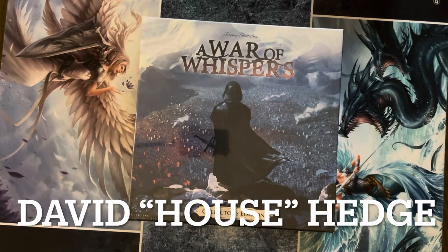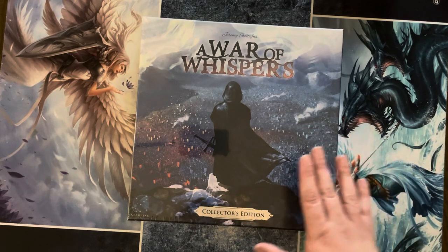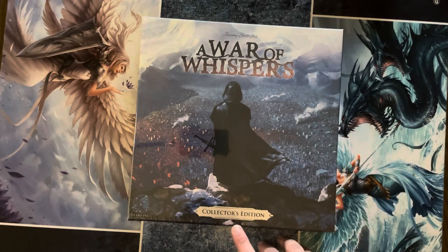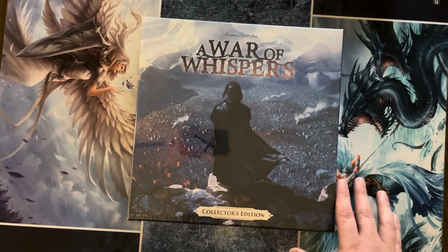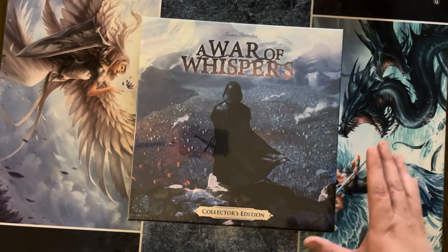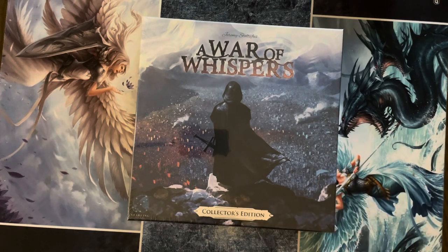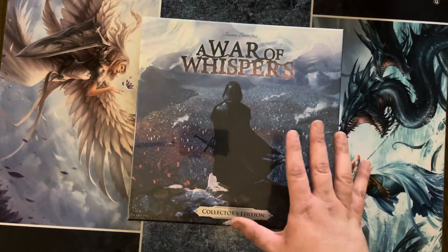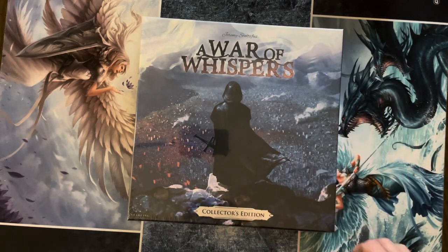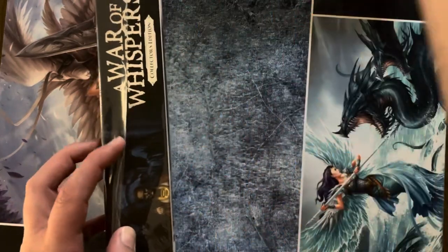How's it going, everybody? David Hedge here, House Hedge Gaming, and today I'm going to be unboxing A War of Whispers from Starling Games. This is the collector's edition, and I was able to win this through the Tabletop Tycoon 50s-style diner. There was a mystery game you were able to get — some of them are like the Quacks of Quacklinburg — but this one is a collector's edition. Really awesome that I was able to get this, and I get to share it with you all. So let's open it up and see what's inside.